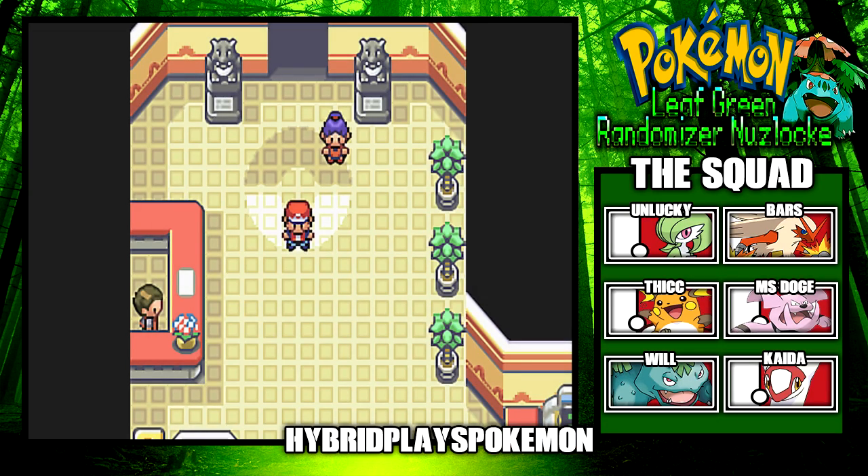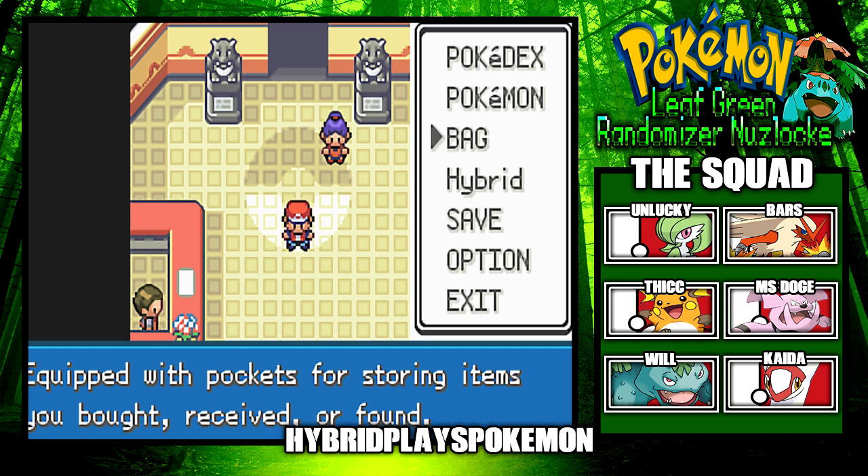Yo, what is up YouTube? It's your boy HybridShenHD, and today we're bringing you another Pokemon Leaf Green Randomizer Nuzlocke. In the last episode, we finished Victory Road, and today we're going up against the Elite Four. We're almost there, guys. We just need to beat the Elite Four — this is the ending of Pokemon Leaf Green.